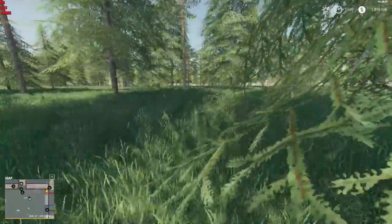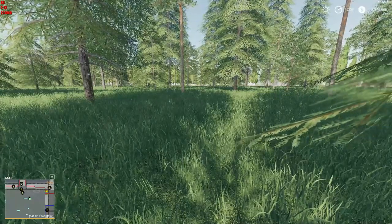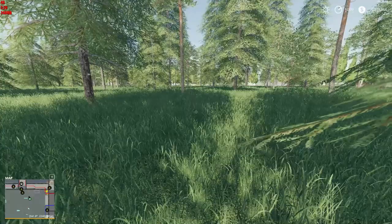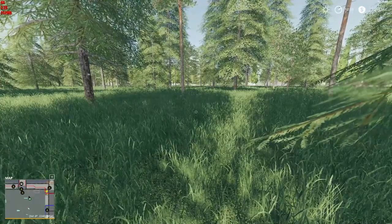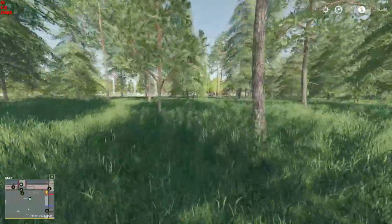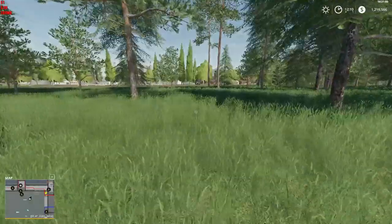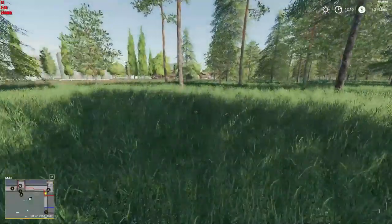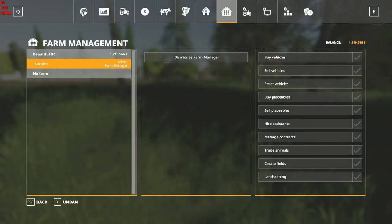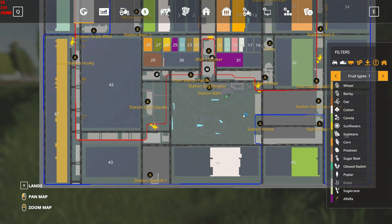So I got a smart idea: sell it all off, then quit your farm, because when you quit your farm all of your money — all of it — everything goes with it. So I did that, and I dumped a bunch of those farm subsidy signs on my property, and advanced time a few hours until I had my 1.2 million. Then I realized I'd already bought the property — it's actually about a million bucks — because I'm basically going to recreate my Grizzly Mountain map.